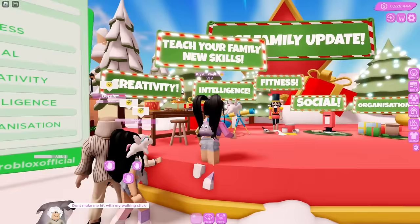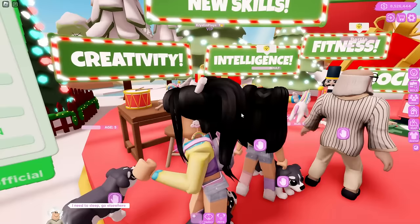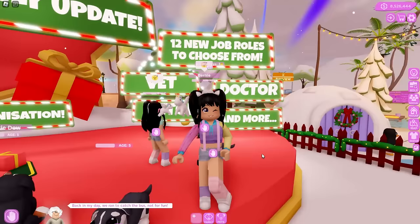Over here on the stage, you can see which interactable items will work for your skills. These are things you can place in your homes so that your NPC family members can work on them. Creativity is the little workbench, intelligence is the telescope, fitness is over here, social is the letters, and organization is the gift wrapping.